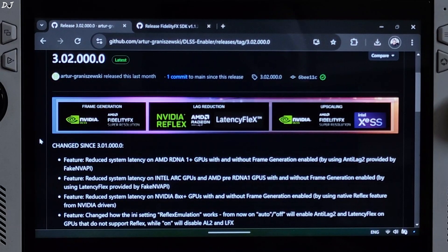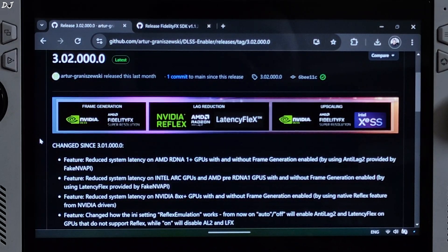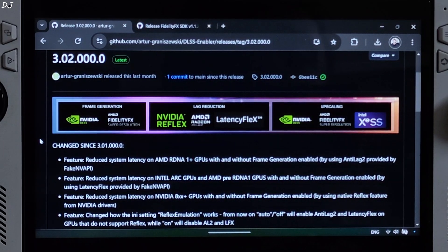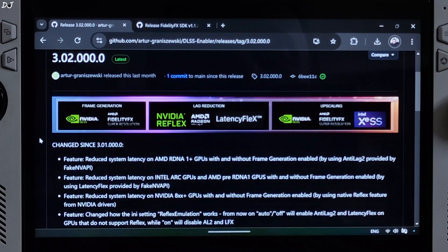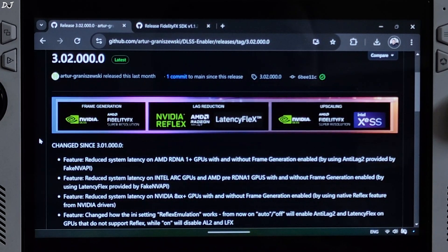LSFG is a universal frame generator that works on any GPU. It's included with a paid application called Lossless Scaling that sells on the Steam store for around 7 US dollars. Using DLSS Enabler, I will also enable AMD's Anti-Lag 2 technique. This technique helps in reducing latency. We can use it even without FSR frame generation, and it can also be used with LSFG. This build of DLSS Enabler comes with FSR version 3.1.